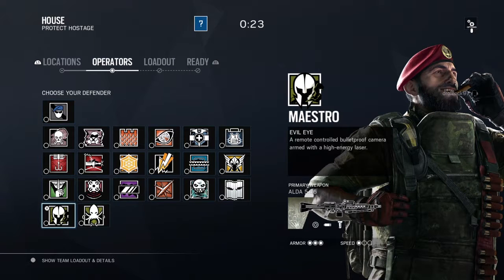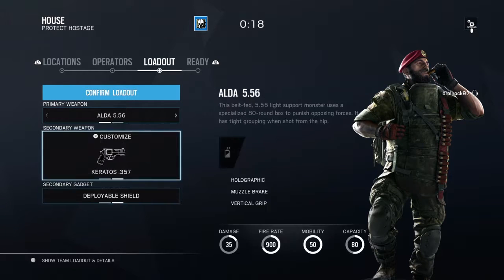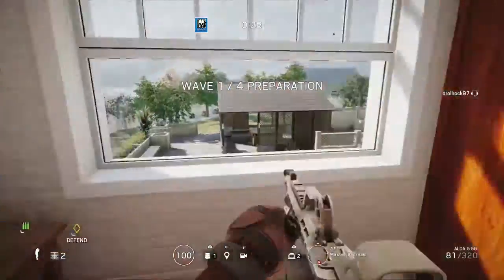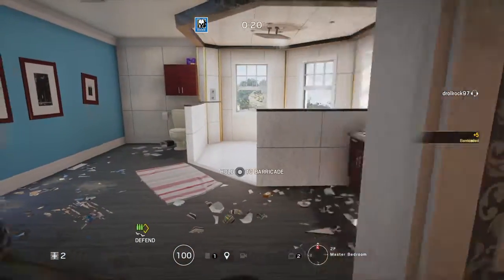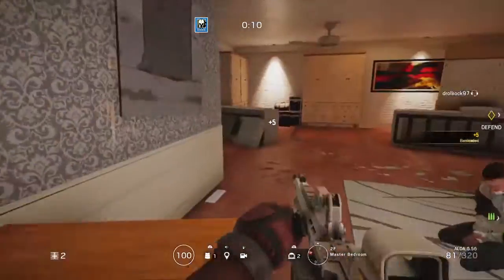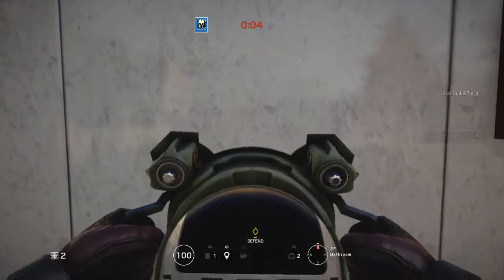Okay, let's go as Maestro now. Get a deployment shield set up in the master bedroom and reinforce the area. So we'll try to do a similar setup — barricade everything. I obviously want to put a turret somewhere, so I'll figure out placement.